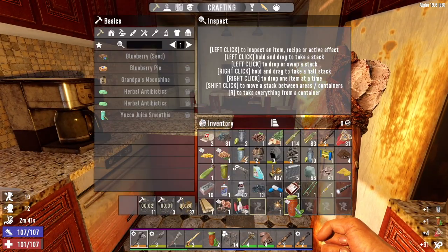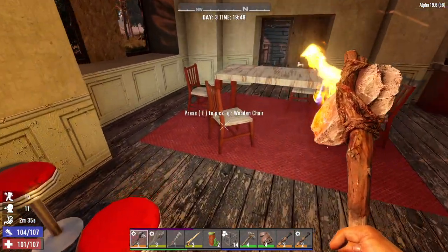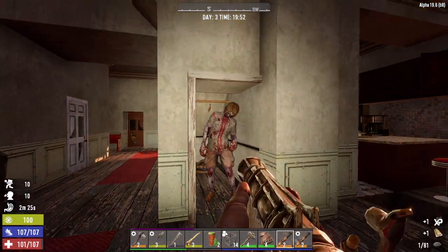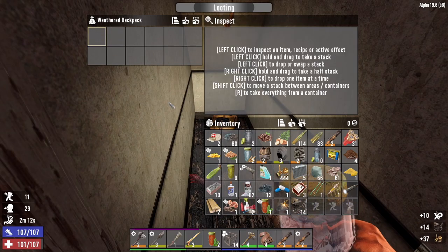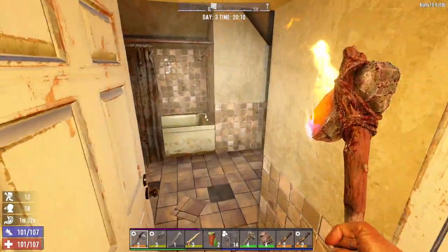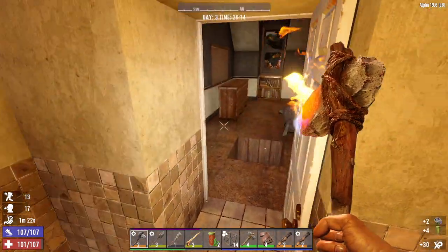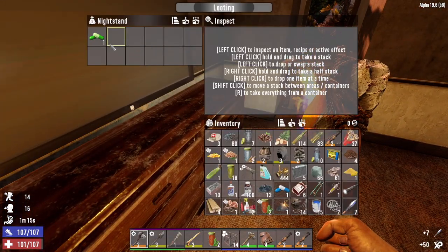I guess we really do need to be focusing on maxing out Master Chef and Living off the Land first, because if we can't sustain our own life what's the point? We can always focus on vehicles and making our character tougher down the line. Hey Kenny - Kenny's a heavy sleeper. Kenny may have been the only zombie in here - there usually aren't that many zombies in these types of houses. Murky water. Lead. Running out of space here.